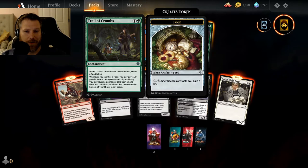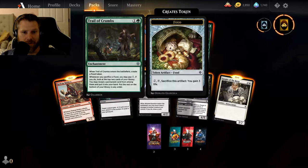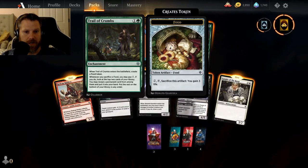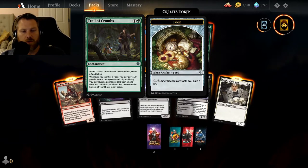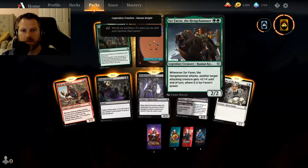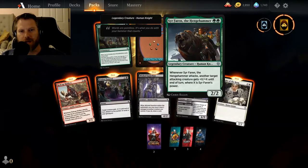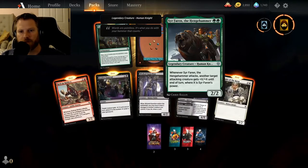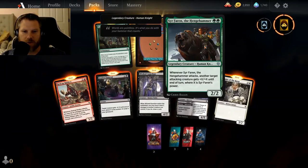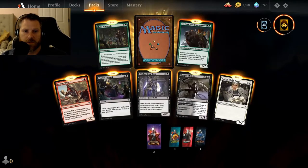When Trail of Crumbs enters the battlefield, create a food token, and you gain life. When you sacrifice a food, you may pay one — if you do, look at the top two cards of your library, you may reveal a permanent card from among them and put it into your hand, and the rest go to the bottom of your library. That's a good cycle card, almost like the old Vivien Reid. And then Sir Farran the Hengehammer — when he attacks, another target attacking creature gets +X/+X where X is his power. He's only a two-casting 2/2 knight, that's pretty good.